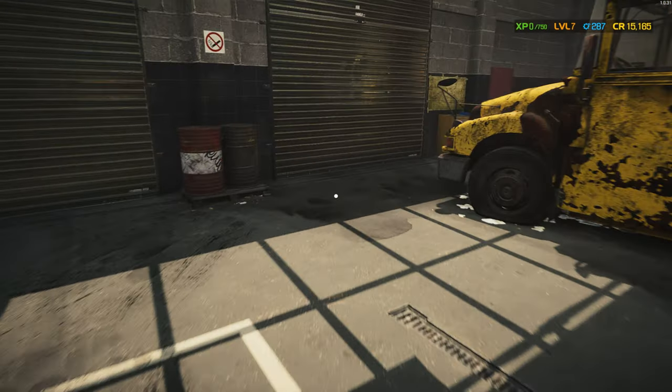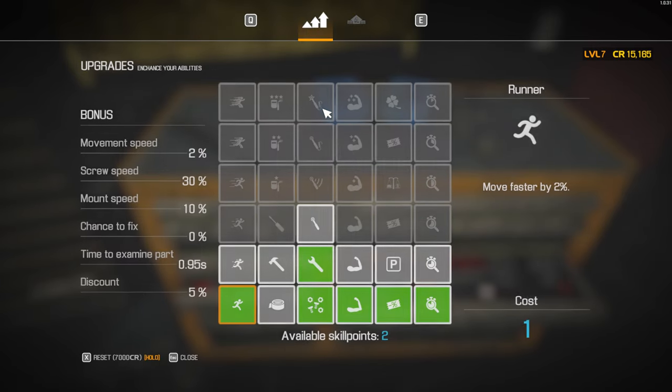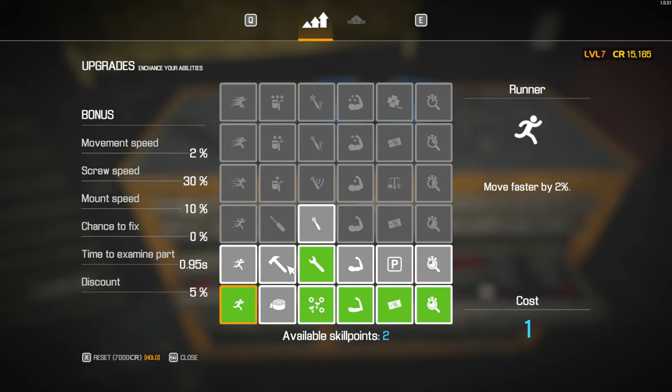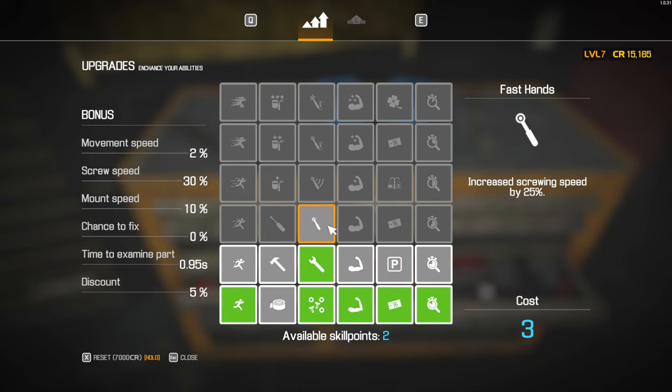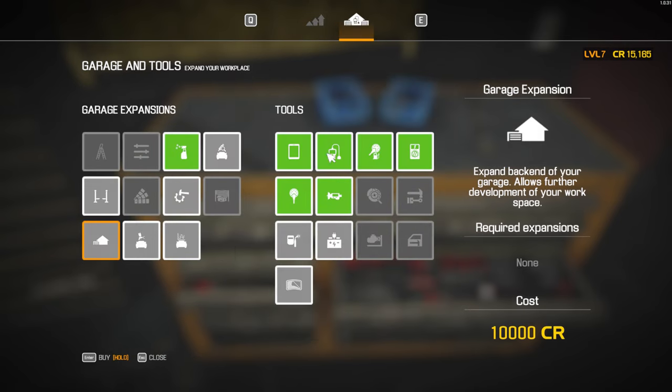We leveled up in the previous video and we are going to level up our characters. I think let's increase mounting and unmounting speed by 15%. And in the last video we bought the car wash extension.